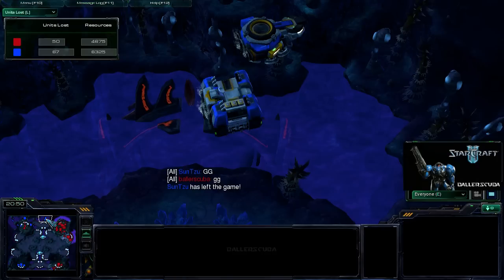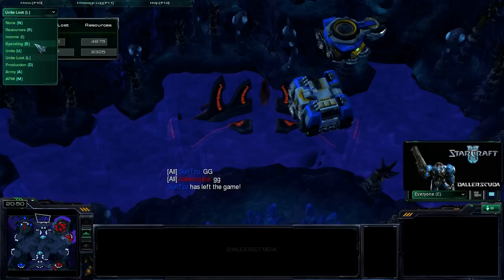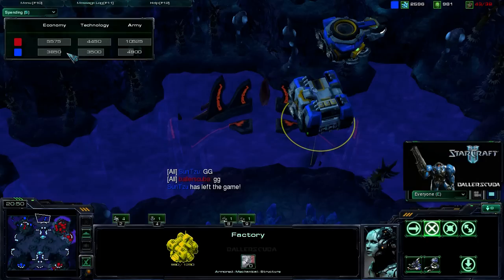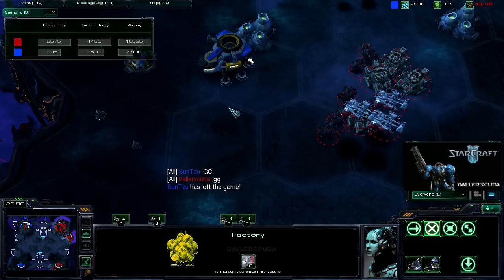And he lost a lot of armies. Isn't there like a spending tab? Let me see if I can get a resources spent. Yeah, spending. Resources — this was how much he had. Yeah, this is how much he had. So spending — yeah, I smoked him in the economy because he did not get mules. I smoked him in technology. I smoked him in army. Because I was able to get so much because of those mules.